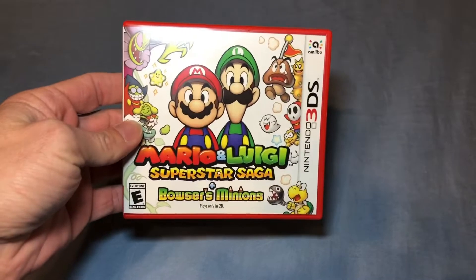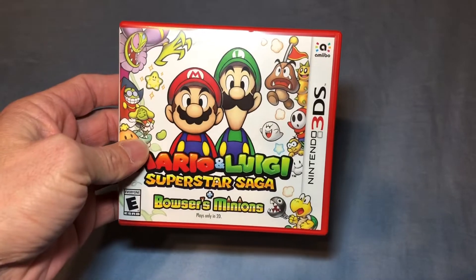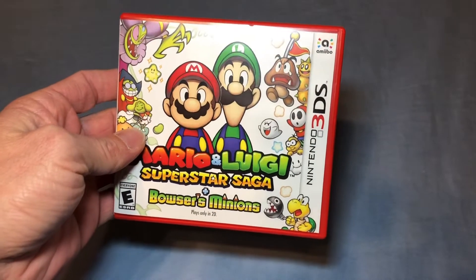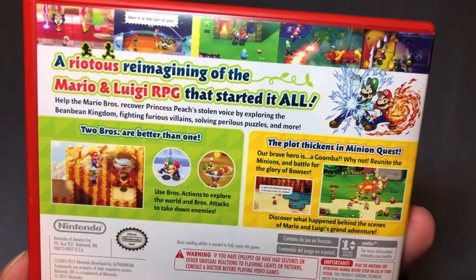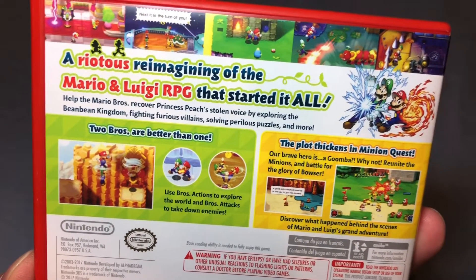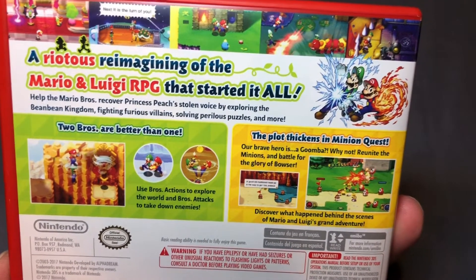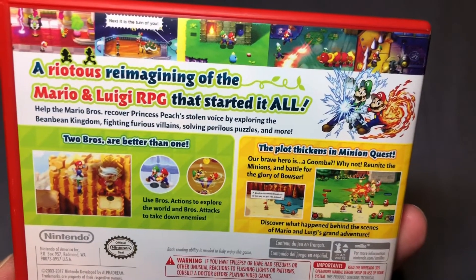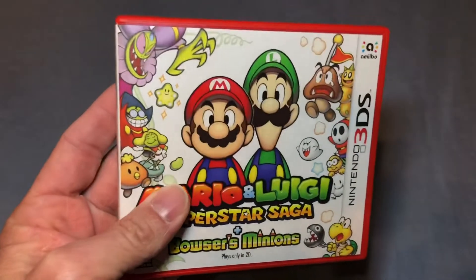I went to GameStop and they had a buy two get two, so I took the opportunity to pick up a few games. One of them was Mario and Luigi Superstar Saga: Bowser's Minions for the 3DS. This is a great 2D platforming RPG style game. I have one of the other Mario and Luigi games for the DS and these games are a lot of fun, so I took the opportunity to pick this one up and I'm super glad I did.